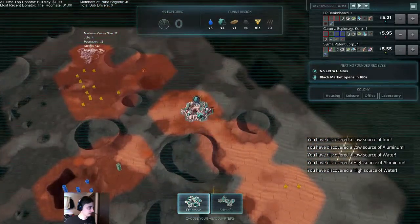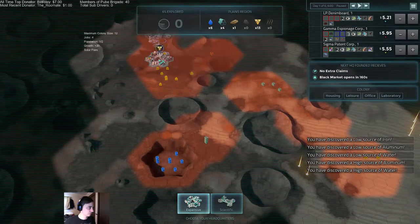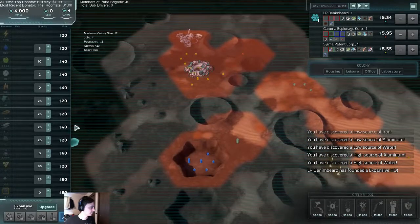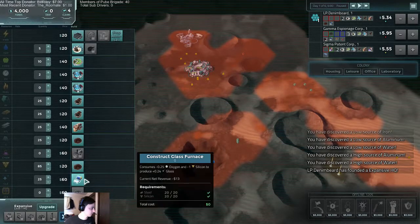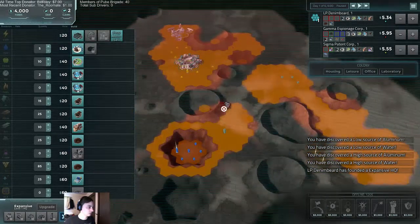Let's claim this silicon here. And while we do that, we will try to claim as much of that water as possible. We're going to grab a silicon mine, water production. We need power, and we're just going to make a ton of money on electricity.